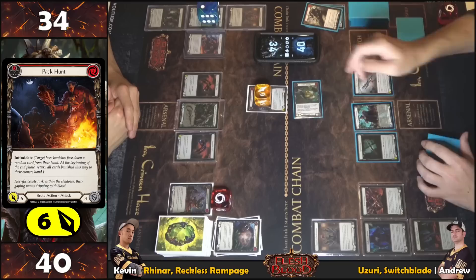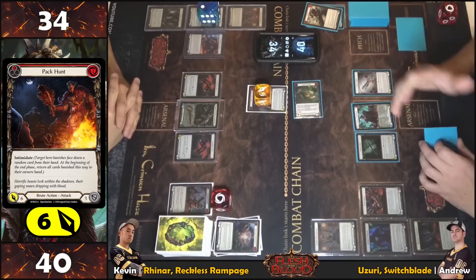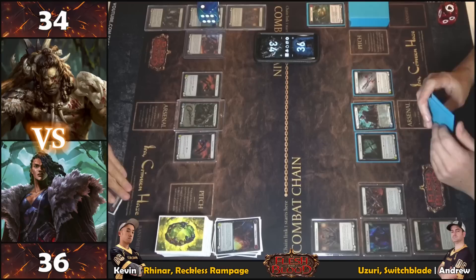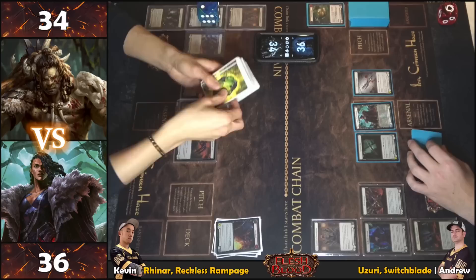Feels bad, but blocking two is the call here. The defending player is out of tricks and reactions, taking four. Getting Frailty isn't bad — token goes back to hand. Closing the chain and moving to end step.